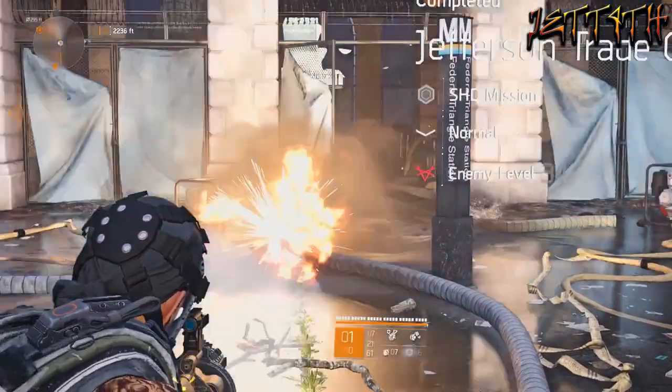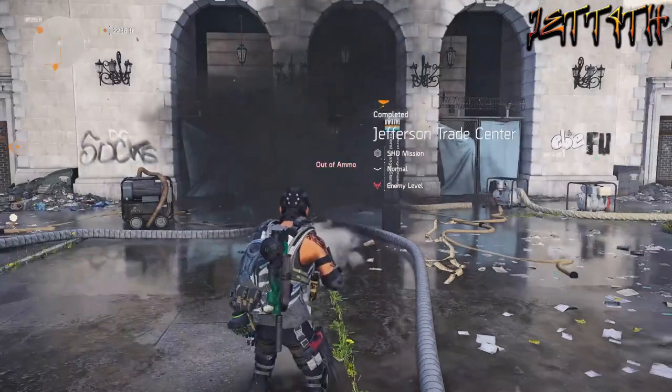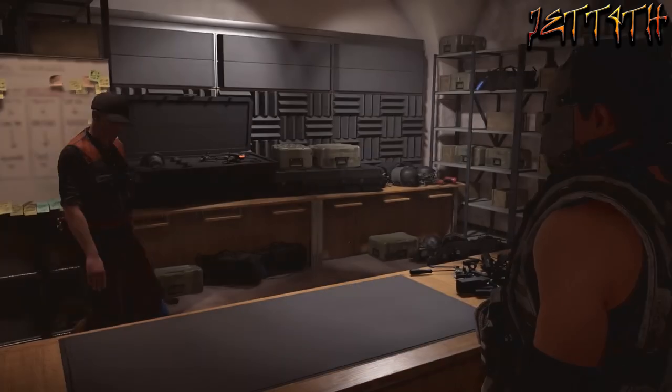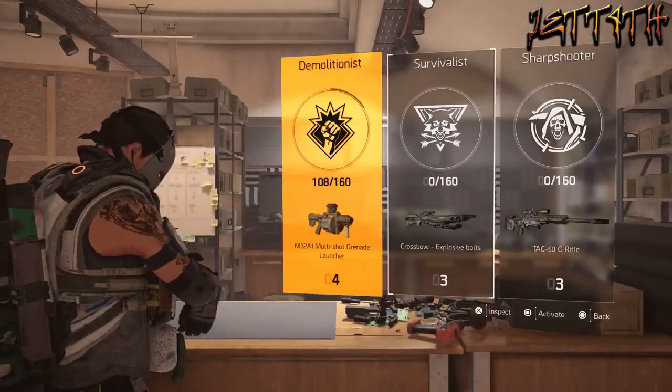It does not matter where you are at or what you are doing — even if you are in a mission — all you have to do is fast travel back to the White House, activate a different special, and then reactivate yours and you will leave with full ammo.